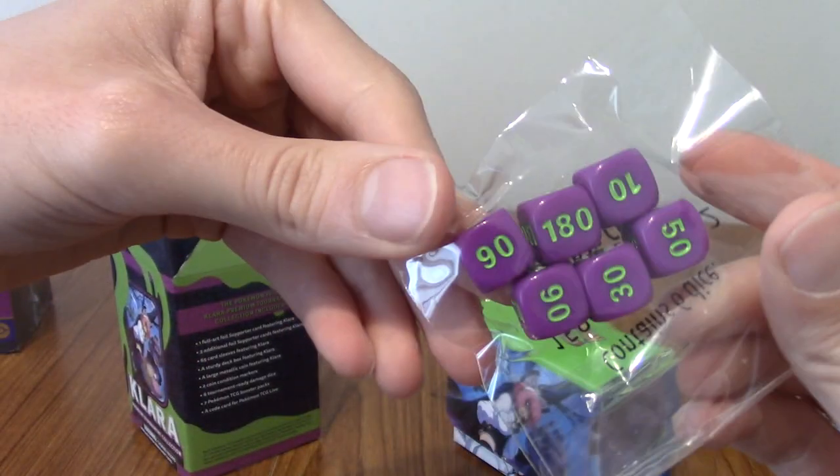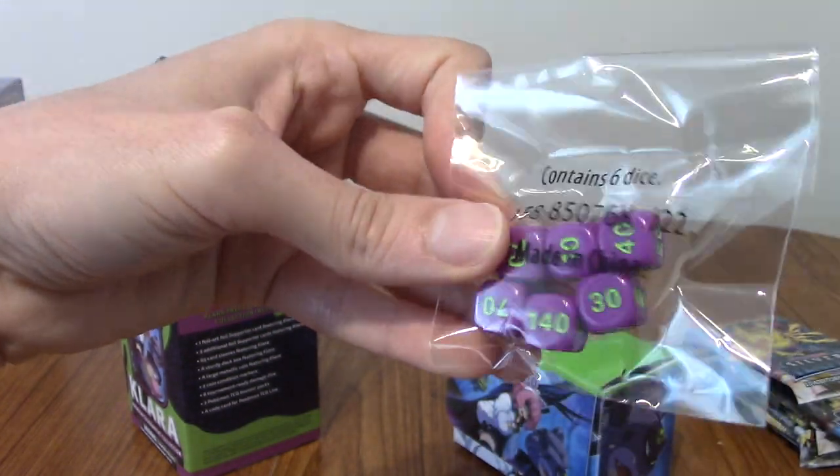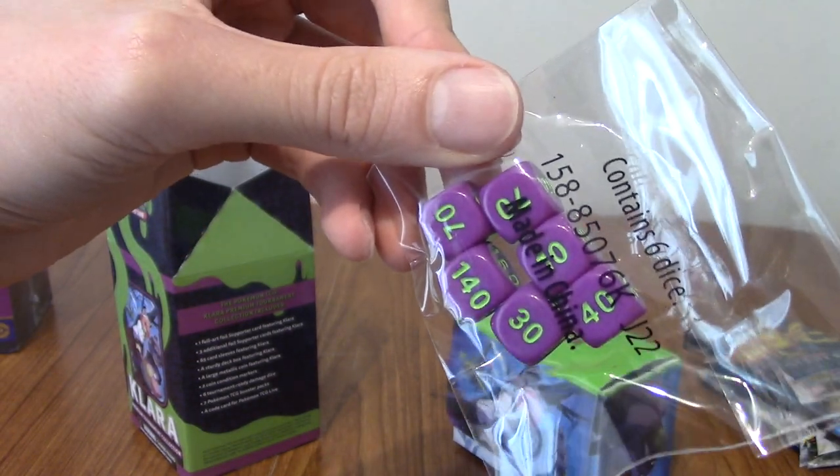And here are the dice. I really like them - very Eva 01 from Evangelion kind of colour scheme, which is also just her colour scheme of purple and green. Those are very nice.